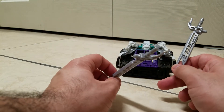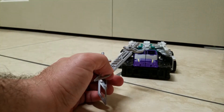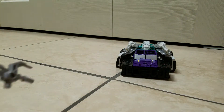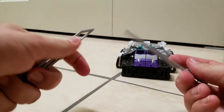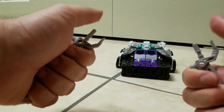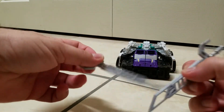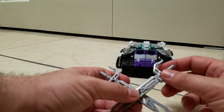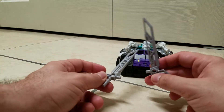The Construct Bots line was Hasbro's attempt at making Transformers more like Legos — more specifically Bionicles. It was pretty neat; a shame the line got discontinued. These swords specifically came from the set called Construct Bots Ultimate Bumblebee. The gray color looks close enough to Sixshot's gray, and design-wise they look cool — especially in robot mode.